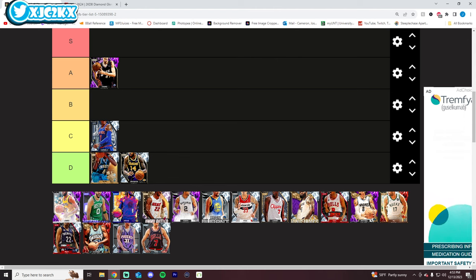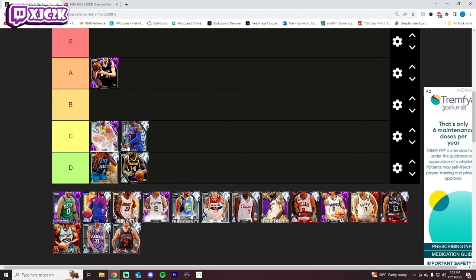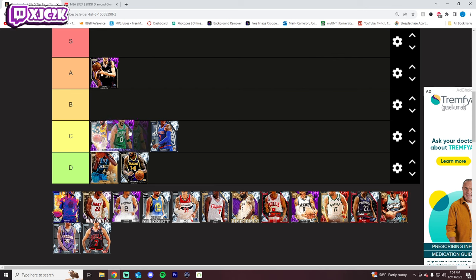James Worthy can't go higher than C tier at small forward — he doesn't have Anchor, Brick Wall, or Clamps, which are some of the most important badges in the game. He has a very good release and is an elite athlete, but he's better at power forward than small forward. I really want those defensive badges at the SF position — the ability to be an elite lockdown defender — and James Worthy doesn't give me that.